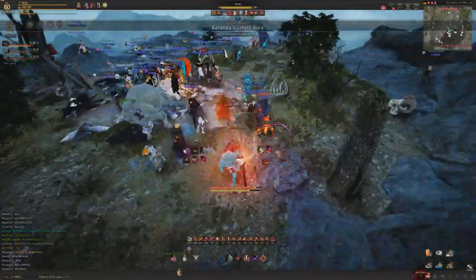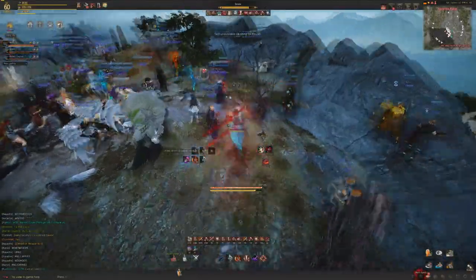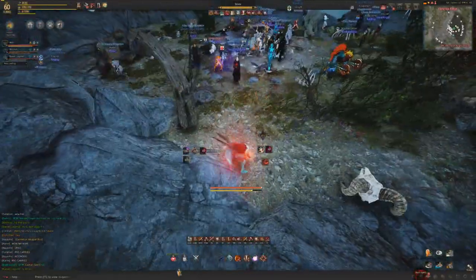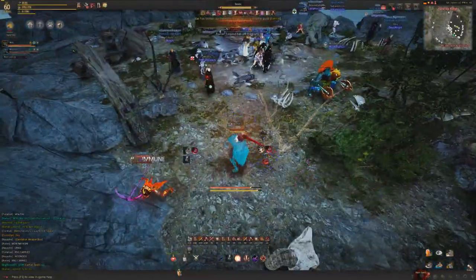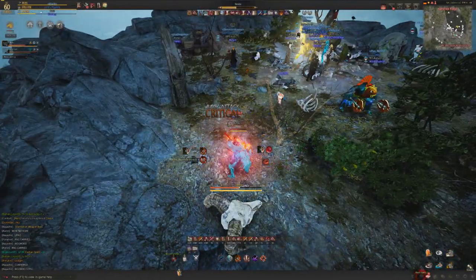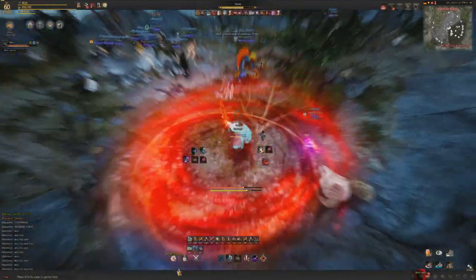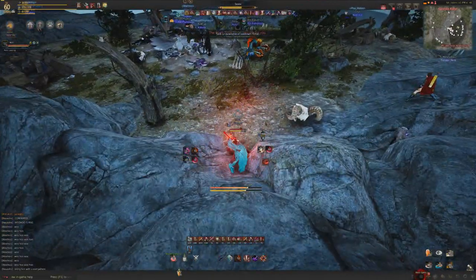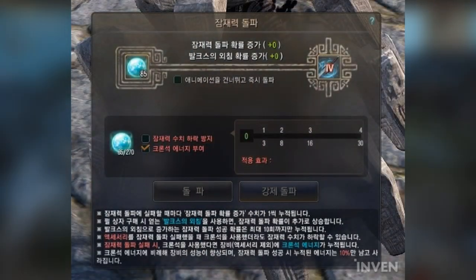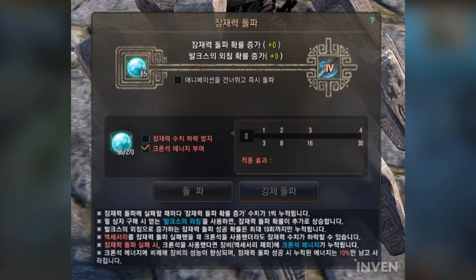What this system does is allow you to use Kron Stones to increase the damage of your weapon. I know what you're thinking — don't you use Kron Stones to not fail when enchanting? Well, what they've done is incorporated a way where you can use Kron Stones while enchanting, fail, and still get something out of it. The Kron Stone Energy enhancement system will allow you to add Kron Stone energy to your gear without enhancing, and you can add additional effects even when your gear is at maximum enhancement level.